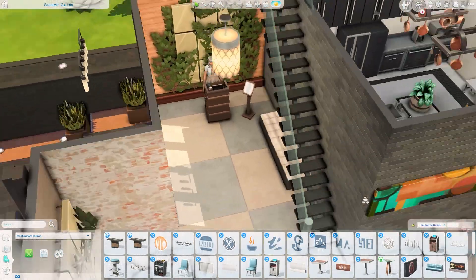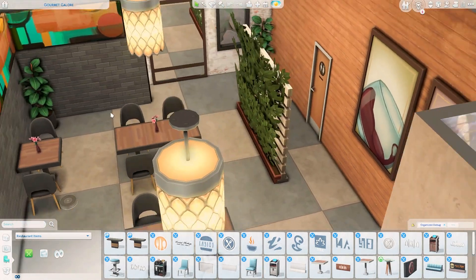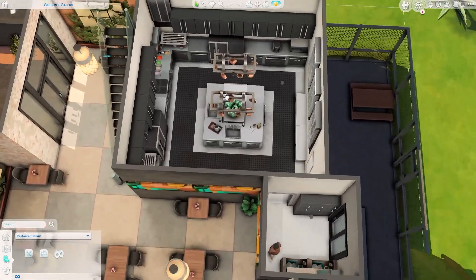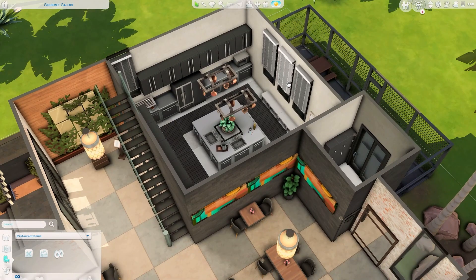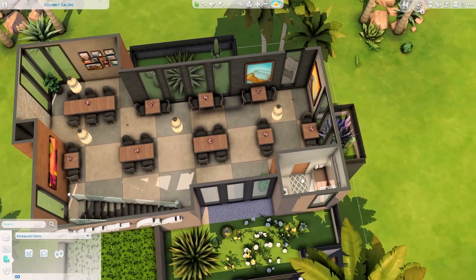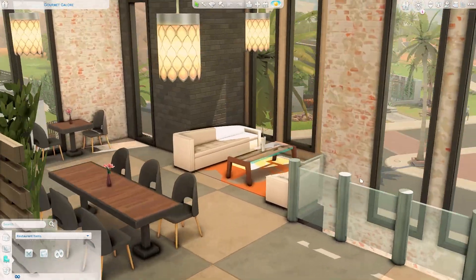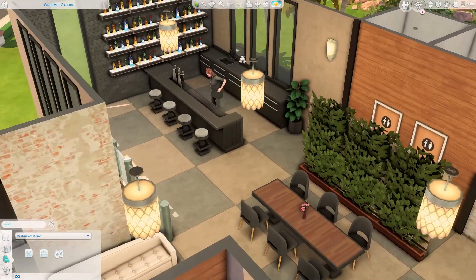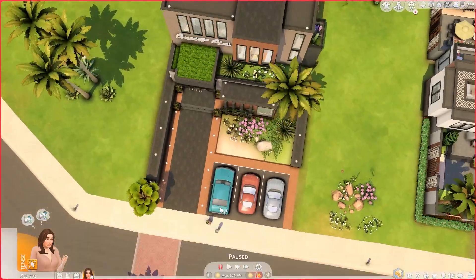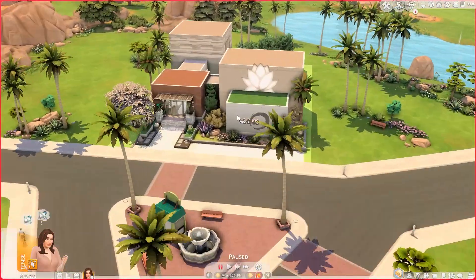On the upstairs we have more dining, a little bathroom, and on the very top level there's even more dining space — slightly fancier — plus a lounge and a bar, with two toilets. You'll need to wear your formal outfit here, as that's the dress code. That's it for this restaurant build, and we're moving on to the lot across — which is the spa.